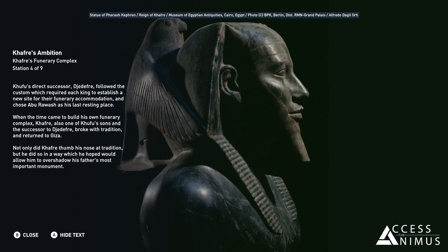Khafre, also one of Khufu's sons and the successor to Djedefre, broke with tradition and returned to Giza. Not only did Khafre thumb his nose at tradition, but he did so in a way which he hoped would allow him to overshadow his father's most important monument.